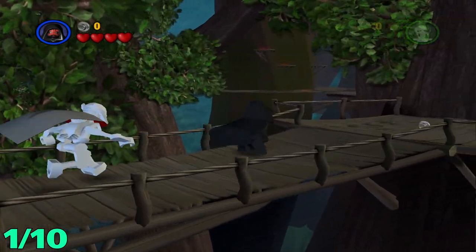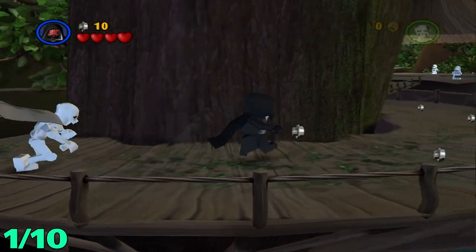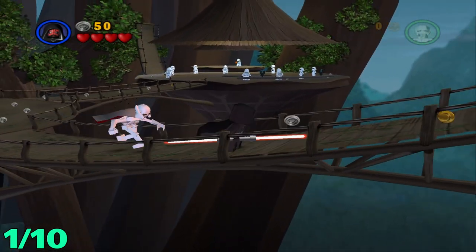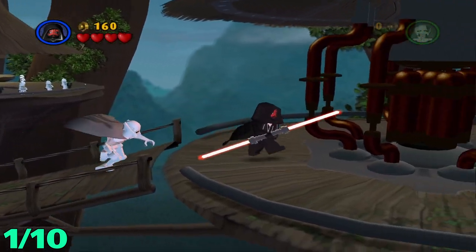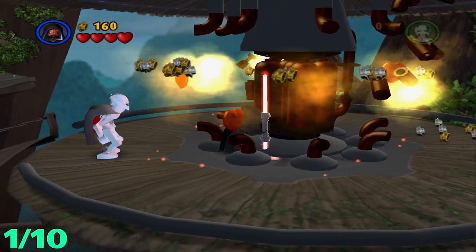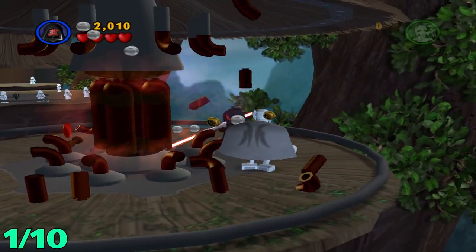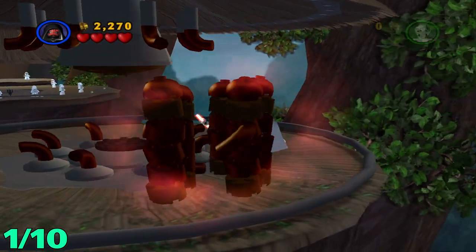For this first minikit, from the start after you bring down this bridge, you're gonna want to head out here and take this first right across this bridge. I believe you need a Sith to do this one, maybe not. Regardless, you're gonna want to destroy all these and then use the Force on this and it should pop up right in the middle.